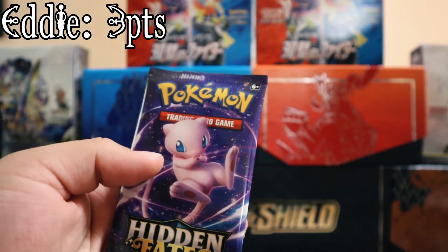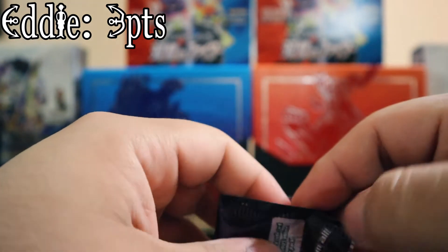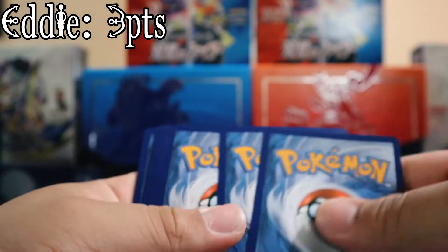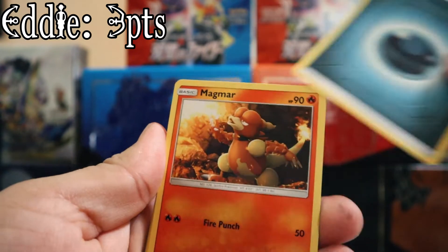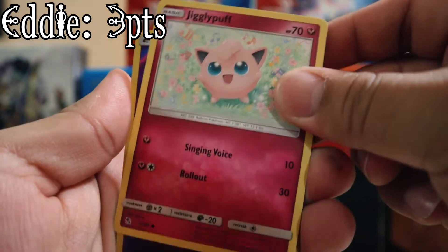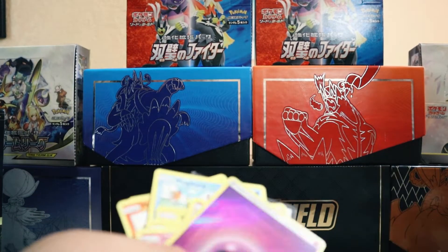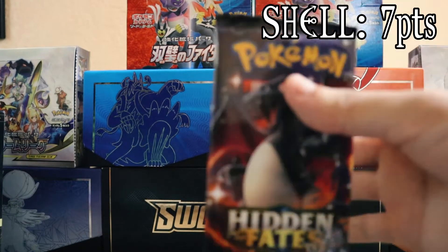Hopefully my Mew pack doesn't let me down. How much would that one be worth? I don't know, I'd say at least 80 dollars. What the heck! Let's see, Hidden Fates, will you let me down? Magikarp star, Voltorb, Pikachu, Jigglypuff, energy, full holo. Oh, oh nice - that actually looks pretty dope. Okay, these are rougher than Shining Fates maybe.